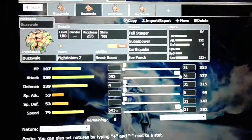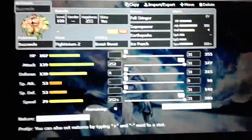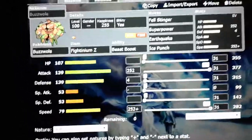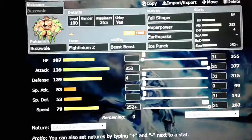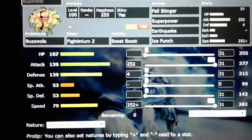And from then on, you'll gain attack, and you won't sacrifice anything from the Superpower that you're going to use as the Fight Z-Move. So you use All-Out Pummeling. Your moveset is going to be Felstinger, Superpower, Earthquake, and Ice Punch.